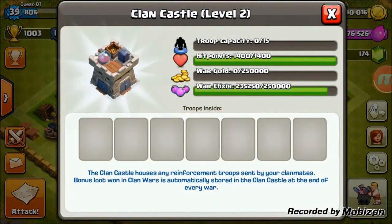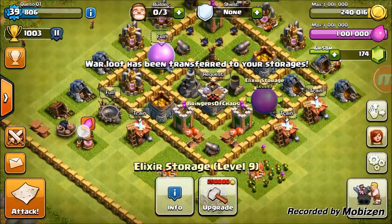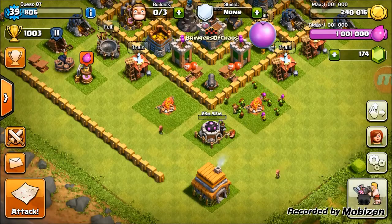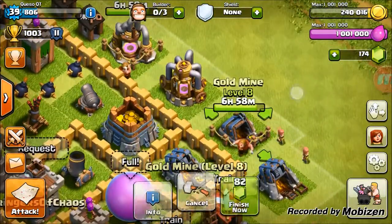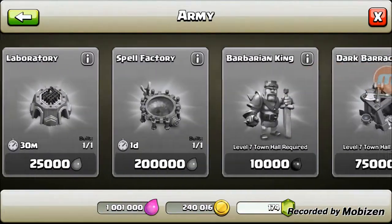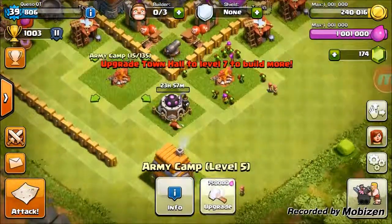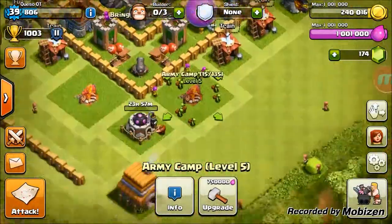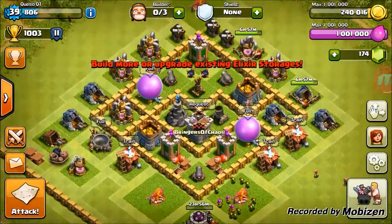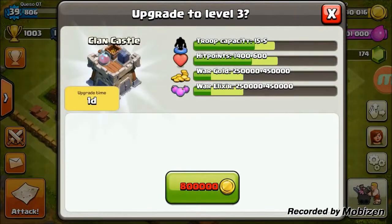We didn't finish collecting all our collector loot, but we still have 200,000 elixir in our clan castle - let's collect that to fill back up. Tomorrow we'll start upgrading some troops. Most likely these builders are going to free up and I'll start them on an army camp. We can't buy another army camp - we're maxed at three and won't get the fourth until Town Hall 7. What we need to do is upgrade these - it'll hold our builders for three full days, but we want to get both going.